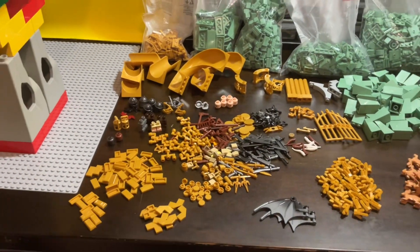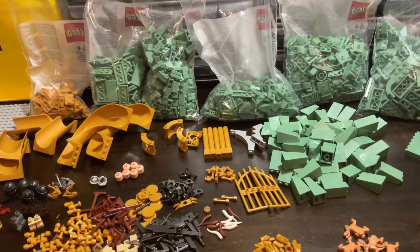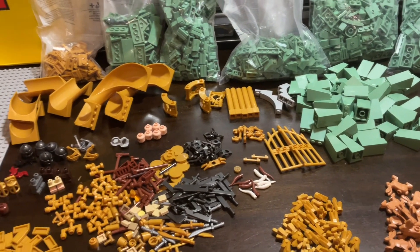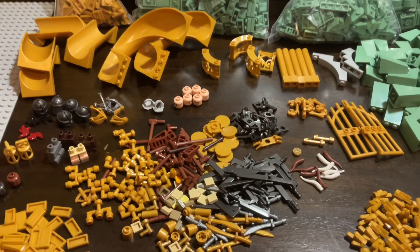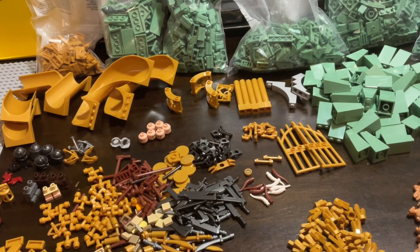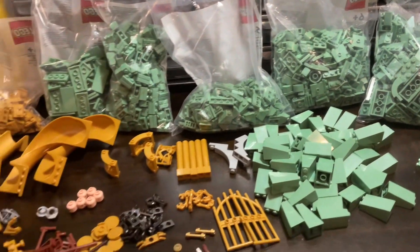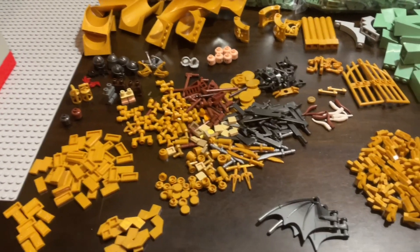That about sums up the haul — tons and tons of pieces. As I said, this costs like $300, so that's my investment into building an Erebor so far. We'll see how far this can get me; I think I will probably have to place another order of bulk pieces. Highly recommend ordering from Lego.com if you're okay with waiting. If you need a ton of different pieces of a similar color, it's much better than Bricklink, where you'd be dealing with like 20 different sellers. If you can plan out what you want and place one big order, you'll probably be better off.